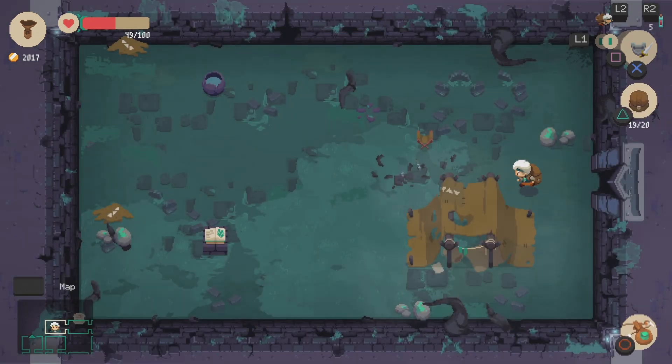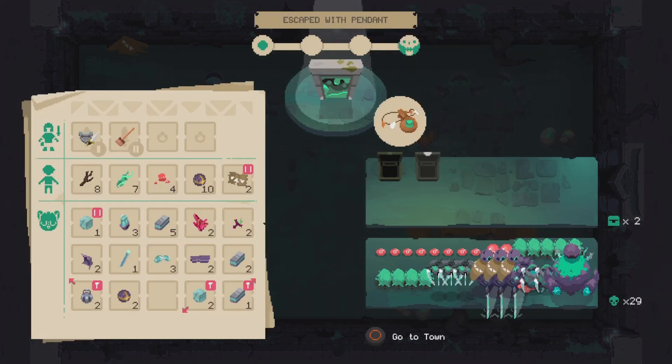Inventory's pretty much full — I'm thinking we just head back. Easy peasy. Defeated 29 enemies and got two chests. Very good.